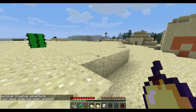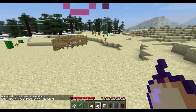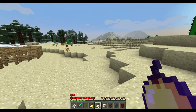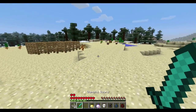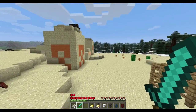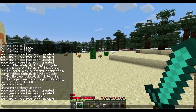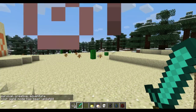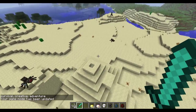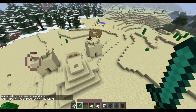Some bug fixes were added in there. One of the most notable ones is that ender eyes were not exactly showing people where the strongholds were — they were kind of glitching, they wouldn't go the right way. But no longer — they should direct right to the strongholds. There's a lot of bug fixes, but a lot of it was kind of fixing things that got broken with the resource packs.